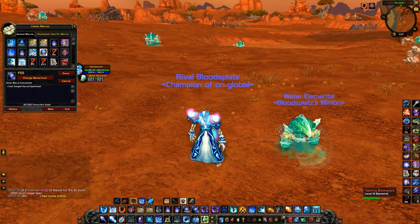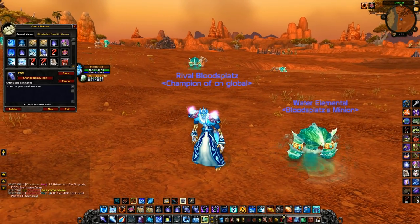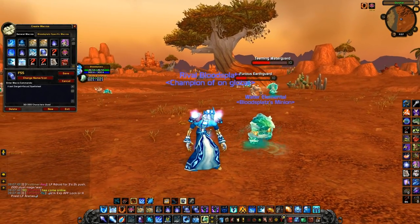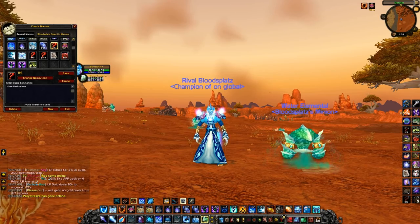Next is a focus Spell Steal macro. I usually use this when I'm trying to spell steal or cleanse the healer or whoever I have on focus. For example, if a priest has a Fear Ward and I don't want to target him, I can just focus spell steal it.